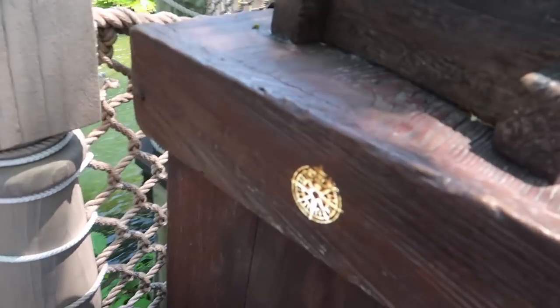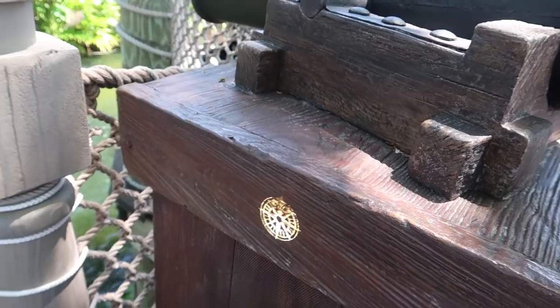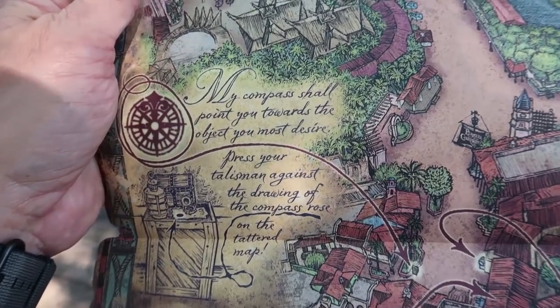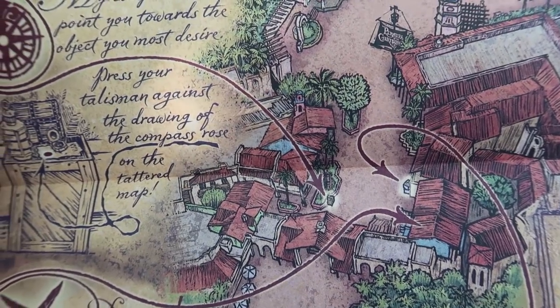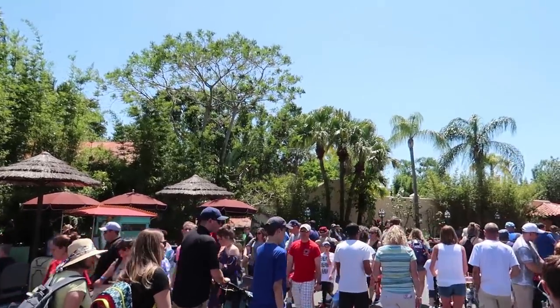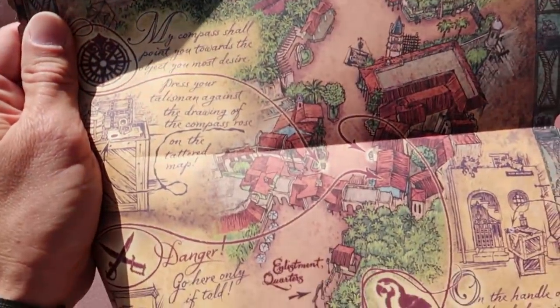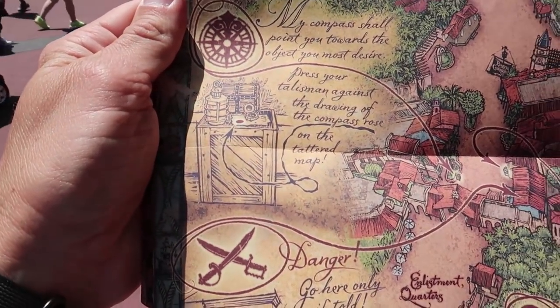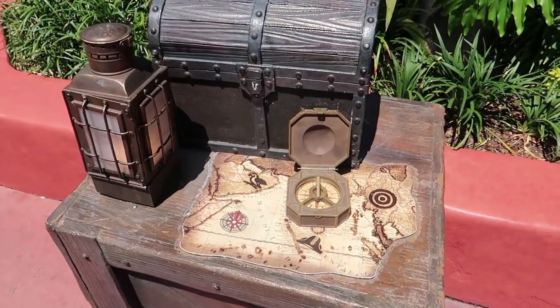'Now look for a magical mark at the base of the deck gun.' There it is - a compass. Find the magical mark of the compass rose on your map. That looks like it's across from Pirates of the Caribbean at Tortuga Tavern. This is definitely a lot of back and forth in Adventureland. We're over at Tortuga Tavern, looking for a box.